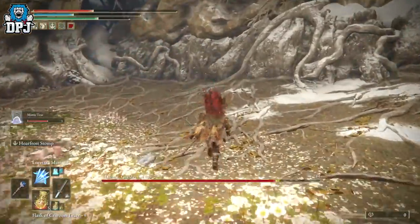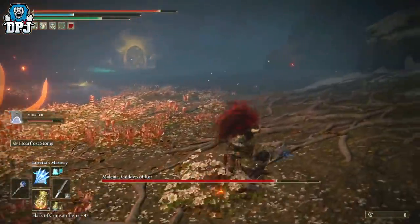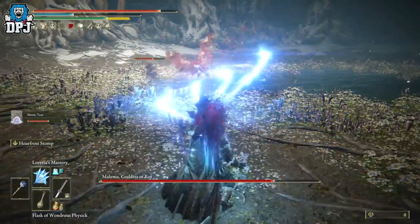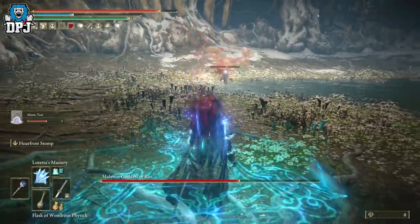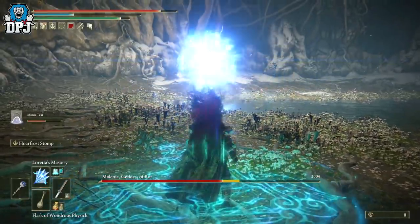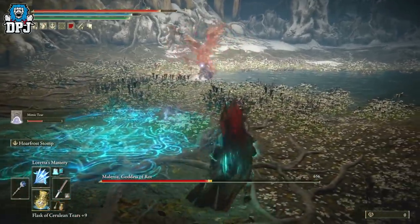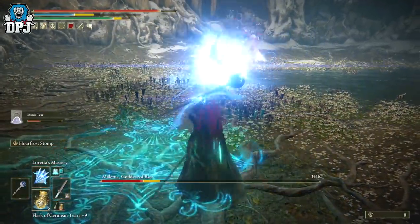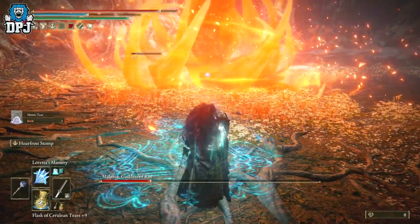For phase two, run straight forward and you'll hit an invisible wall, then go left — that's how you avoid the one-hit attack. From here, stand back, take your potions, lock on with your right thumbstick, and just shoot with your sorcery. This is where your summon benefits from all that tank armor and HP, taking all the aggro off the boss so you can stand back and bring her down. I didn't get hit in phase two whatsoever, and Loretta's Mastery worked absolute wonders.